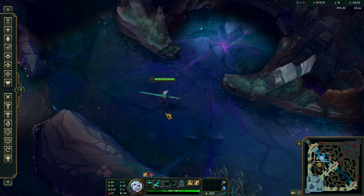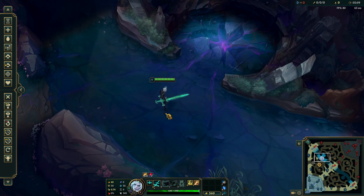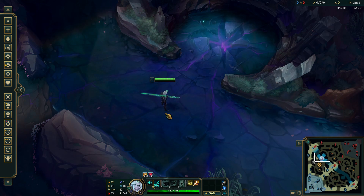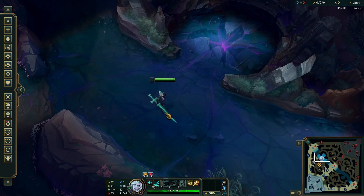MSI Afterburner can show you GPU temperature and usage — great for PC players. For Nvidia users, GeForce Experience has a performance overlay. There's also an advanced network diagnostic tool available, so now you'll know exactly when to blame your internet.